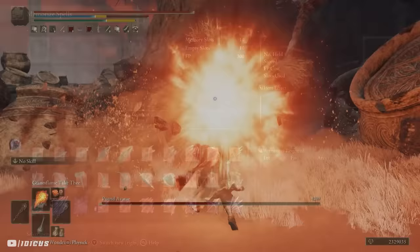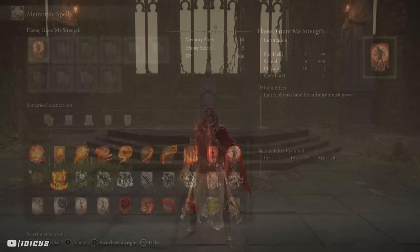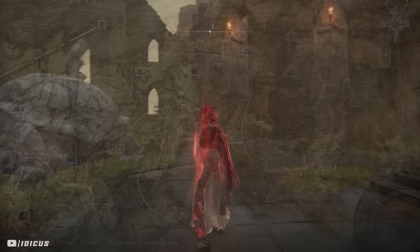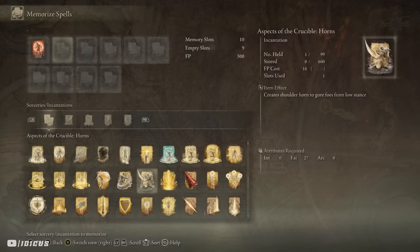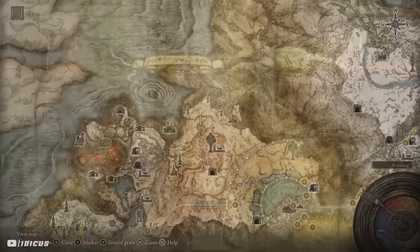Now for the fun part — the incantations. First up is Flame, Grant Me Strength for an extra plus 20% fire damage for 30 seconds. This is a game changer as that extra 20% on top of what we already have is insane. This one can be found behind Fort Gale on a body between two flame chariots. Combining that with our next incantation, Golden Vow, that 20% increase goes up by an extra 15% for 80 seconds, and we also get a nice 10% damage negation buff. You get Golden Vow in a shack on Mount Gelmir.